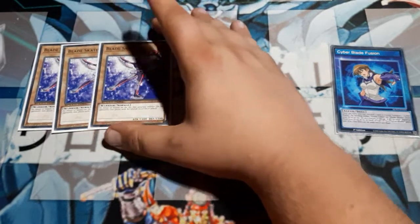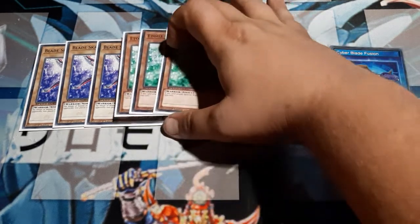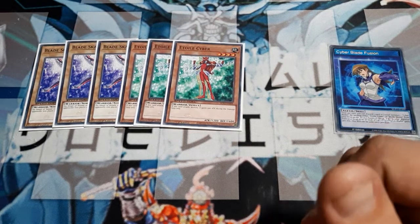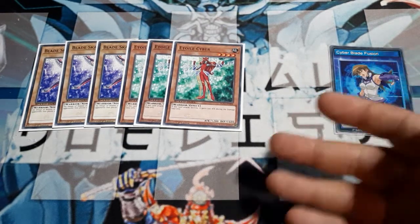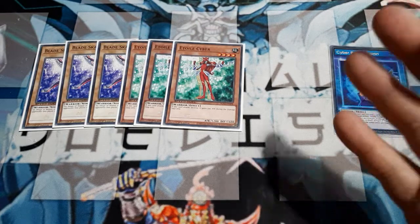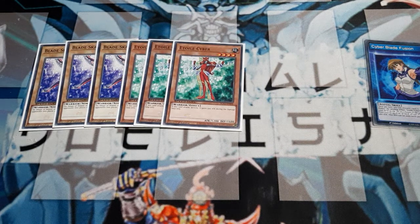First things first, three Bladeskaters, because I want to maximize my opportunities to pull these. And if we're going to maximize those, we need to maximize the Atoll Cybers. Now, Atoll Cyber does have an effect — if this card attacks directly, it will gain 500 to attack during the damage step only. If you've cleared the board and summon this, you can get extra damage off. Lots of Lady Power. Celestial Duelist helped out with this build, as well as the Crystal build, as they are two of her favorite groups currently in Speed Duel, since Black Wings and Synchro have yet to attend. However, once they do, she's going to want to deliver the Black Wing video.